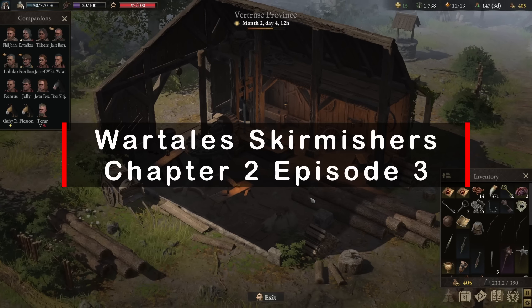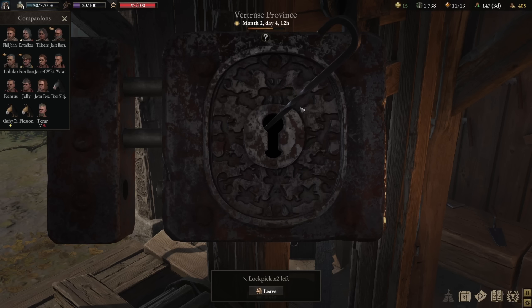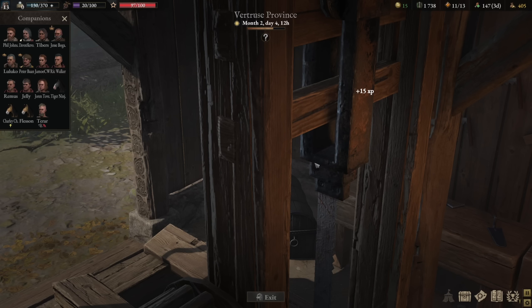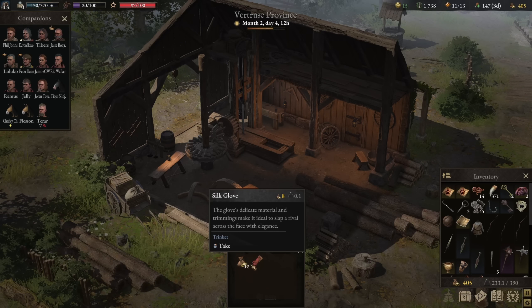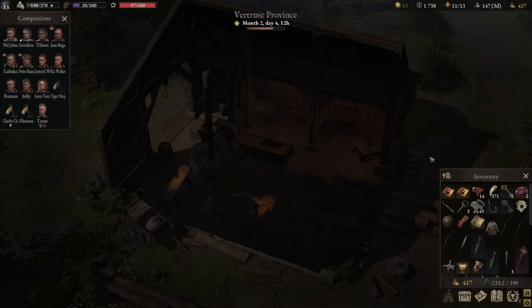So we cleared everybody out. We've got a few things we can do here. There's actually a lockpick — there's one, there's two. I knew it was right there. I messed up. So we got in... where does this go? It's just a chest. Some money and a trinket — nothing too crazy there.